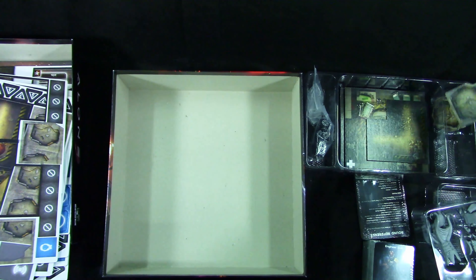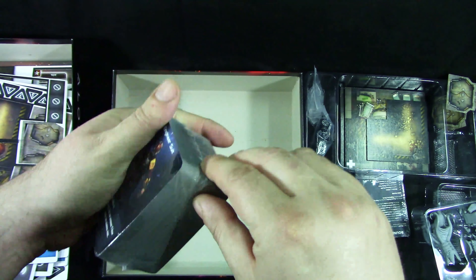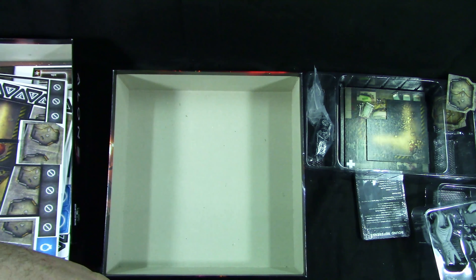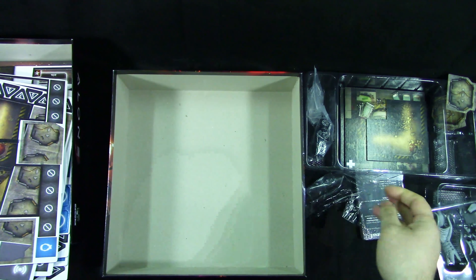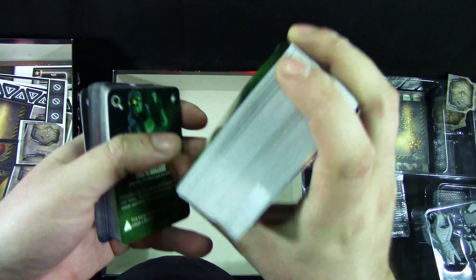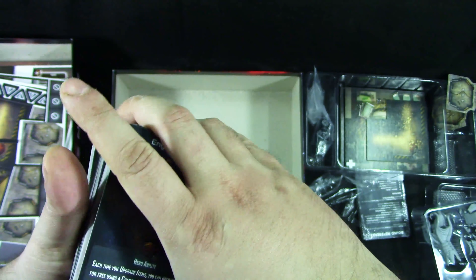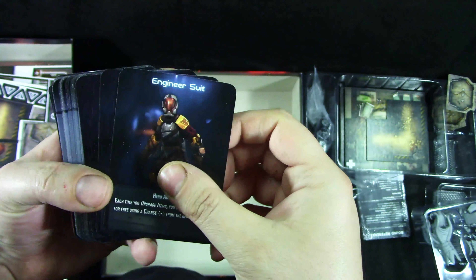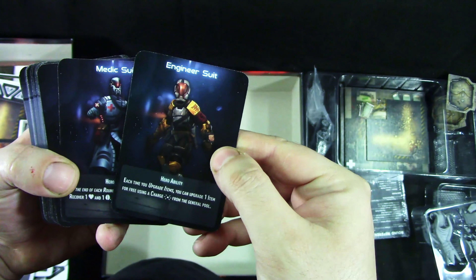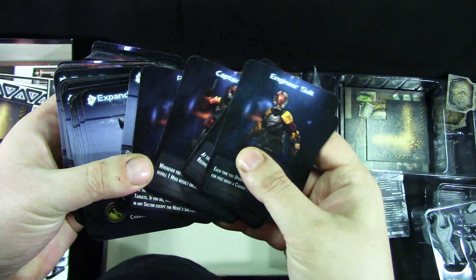We've got this — let's start with the cards. Cards look a little bit warped. There are way too many cards here. The cards are all a little bit warped, but okay. These are the hero ability cards: engineer suit, medic suit, captain suit.